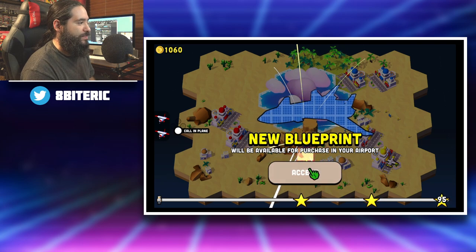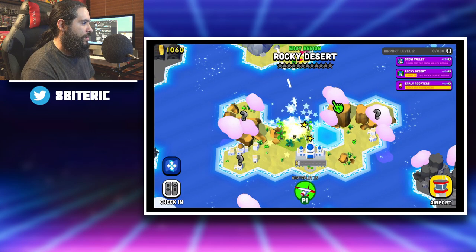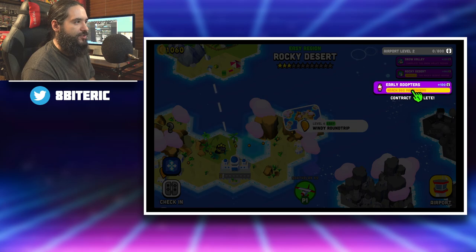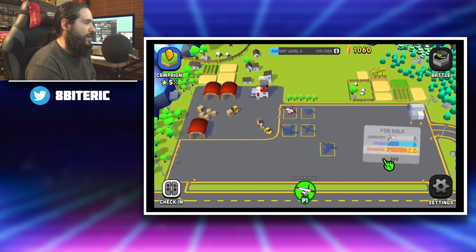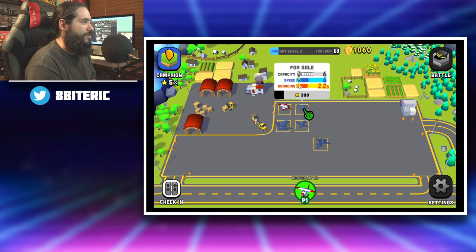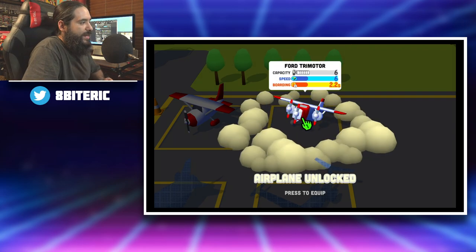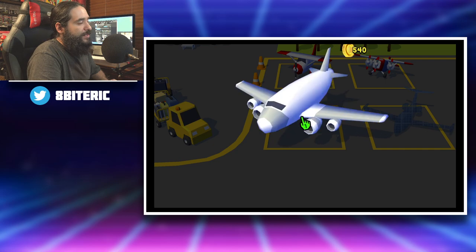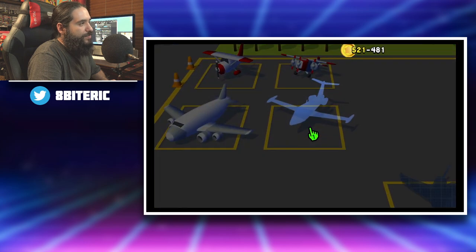A new blueprint will be available to purchase. So we can actually go to the airport — you could even call in more planes that way. Oh look, I got a contract — these are like achievements. You have the ability to have more airplanes. I could buy all these. How many coins do I got? Let's buy that one. You can call in different planes so you have more than two or three, and you can rank up the points. I wonder if buying these planes gives me XP — I don't know if it does, but it's still pretty cool.